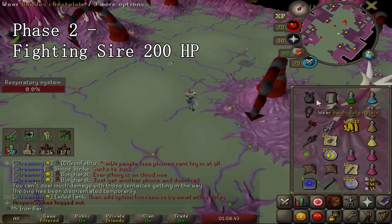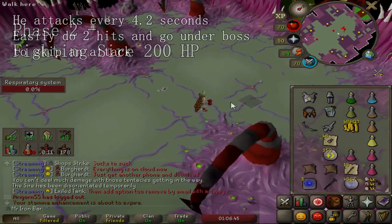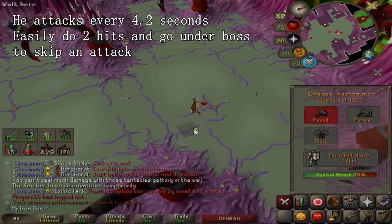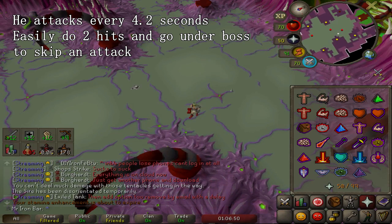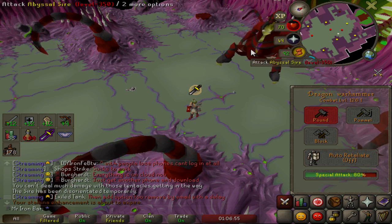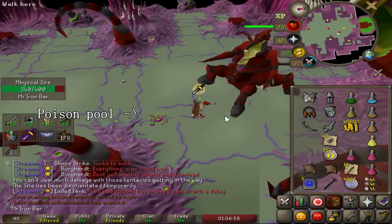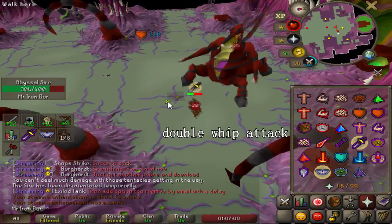After killing the respiratory systems, you will engage Sire in a one-on-one fight. Sire uses at least one attack every 4.2 seconds, so he attacks quite slowly. I highly recommend that for this part, you go for two attacks and then go under the boss — that way you stop the boss from attacking and wait for your weapon cooldown, which also skips a lot of attacks. Sire has a few melee attacks: a hand swipe and two styles of whip attacks. The double whip attack can hit 50s and will be cut in half if you use melee prayer, so make sure you have melee prayer on during this fight.